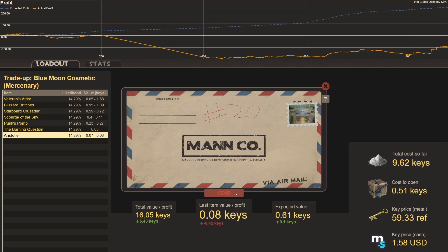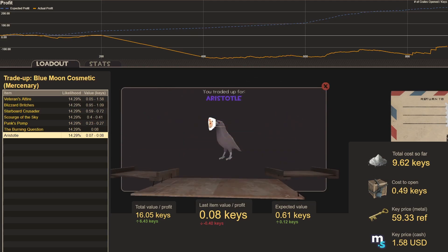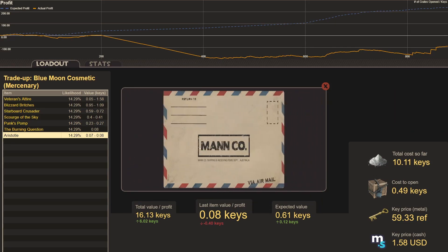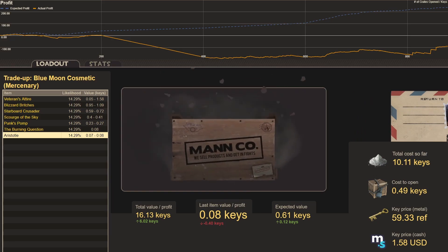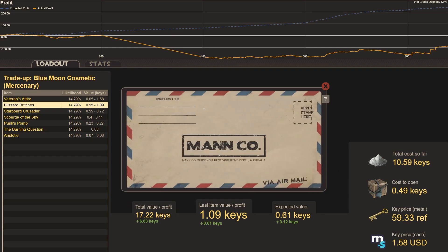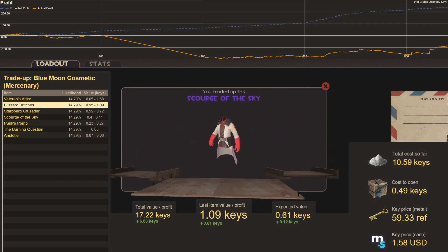Maybe that's where all the birds are coming from — the hedges. Trade-up twenty: another Aristotle. Trade-up twenty-one, more Head Hedges: Blizzard Britches, our second best hit. Trade-up twenty-two: Scourge of the Sky — we've only seen that one once before, a little bit of a loss, but good to see variety; makes it easier to sell.